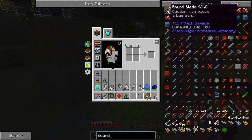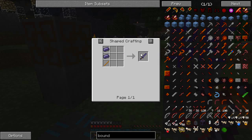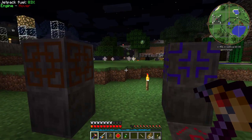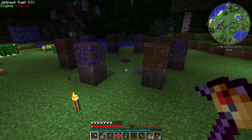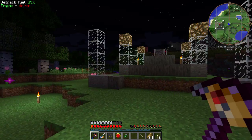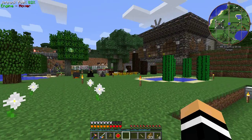To do the bound blade, we need the sword of the zephyr. For the sword of the zephyr we need a bunch of stuff in the infusion table — a thaumium sword, a couple bits of thaumium, a greatwood log, a couple of air shards, a diamond, and some aspects. I've done this on camera a couple of times so I'm not going to do it again. I'll run off and make a sword of the zephyr, then we'll come back and do the binding ritual. Okay, we're back — we have our sword of the zephyr, made in our infusion altar.